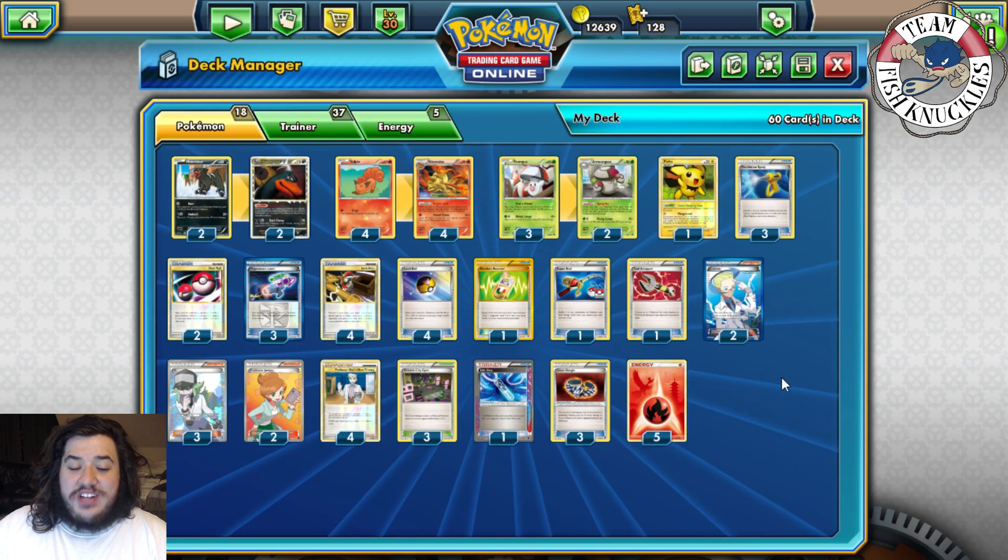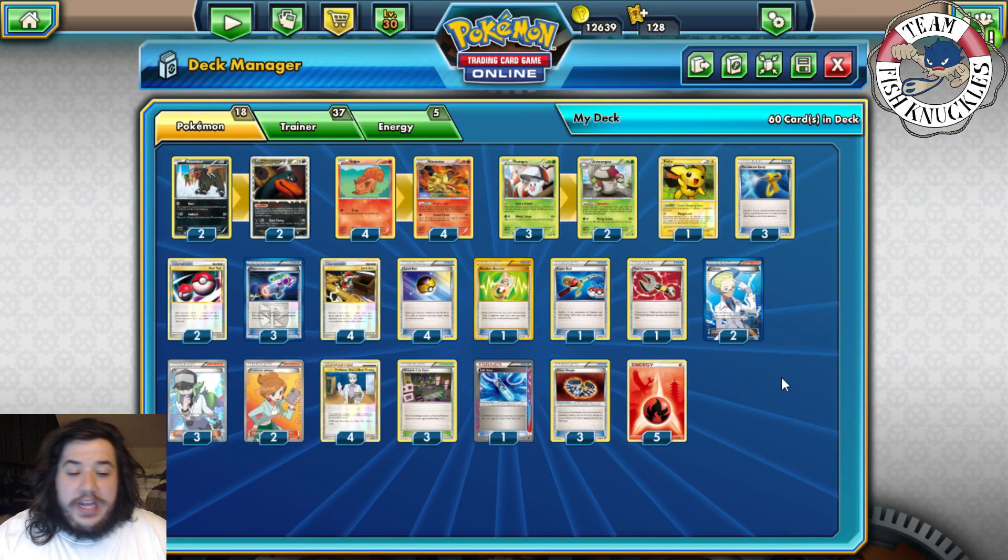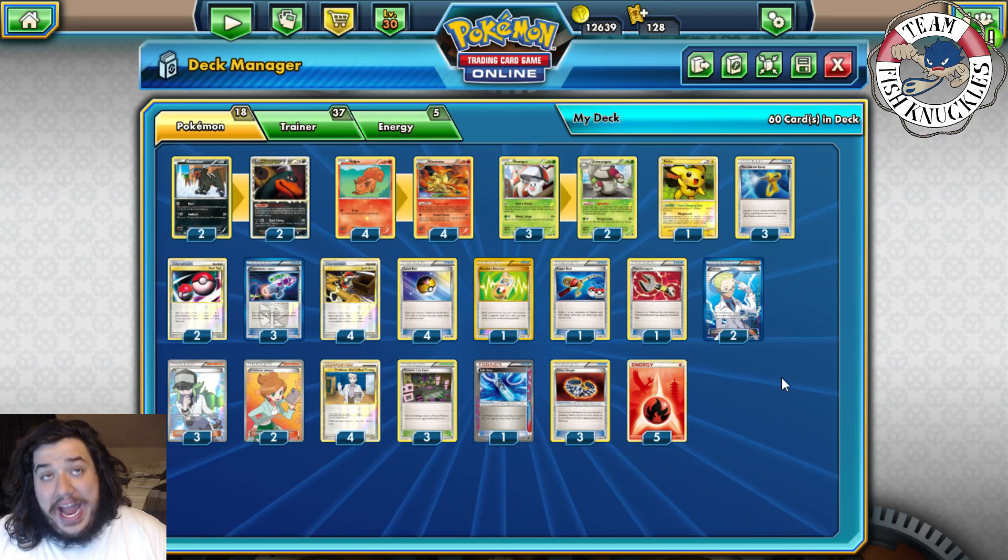What's up everybody, welcome back to the Team Fish Knuckles YouTube channel. Today is another episode of Fan Friday, where I let you the fans vote on what deck I should play. Today's winner was the Nine Tails/Houndoom deck, also known as the Houndoom Prime deck for the legacy format.